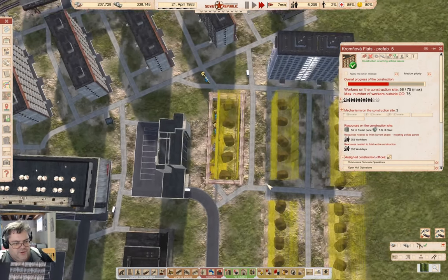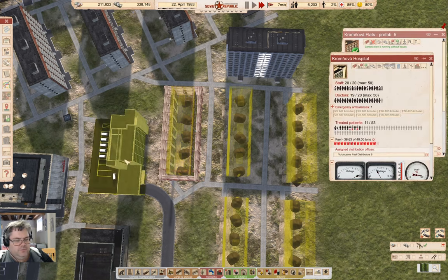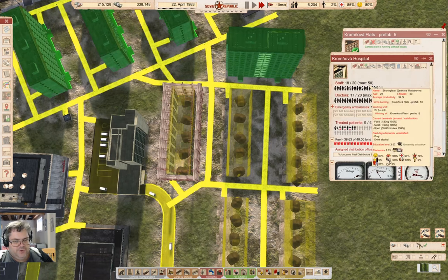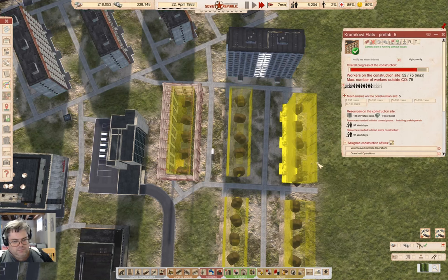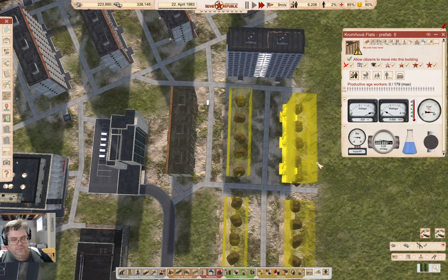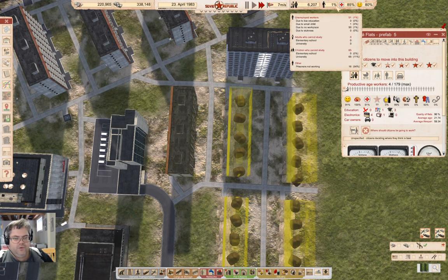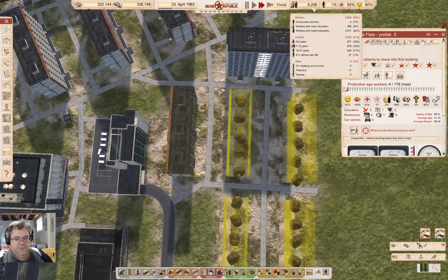The crane arrived. We're treating people there. Our workers without their own flat will get about 30 people move in there, I think. Yeah, there they go — they're moving in.